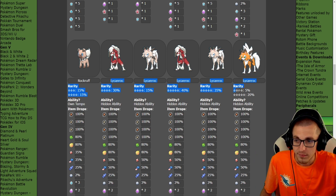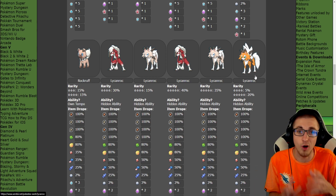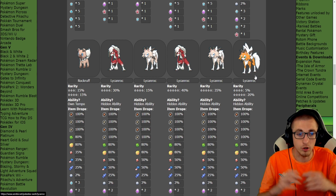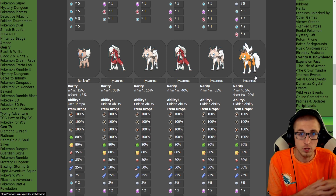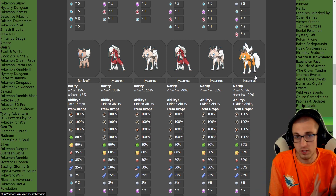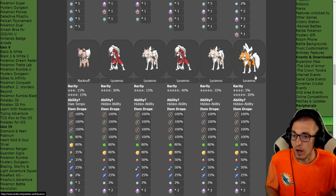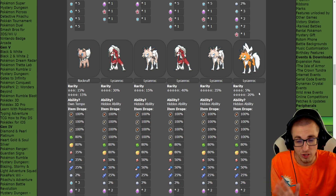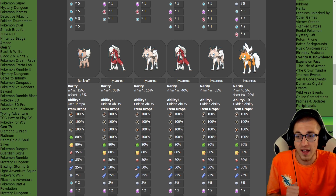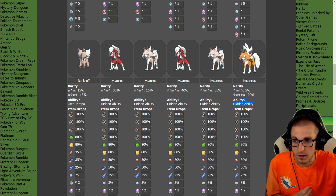Here's the gem right here. Now Own Tempo Rockruff, if you do get it, it does evolve into Lycanroc Dusk. Just make sure that you set your internal game clock to 7 p.m., or 1900 hours, to wherever your local time is. If you don't want to time skip or change anything on your Switch, just wait till the evening and evolve it then. Lycanroc Dusk, if you have a four-star raid, it is a 5% chance to be there. And if you have a five-star raid, it's a 20% chance.